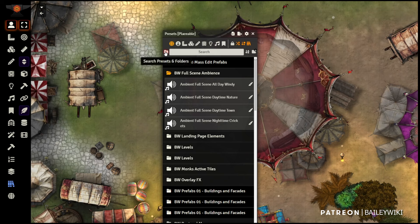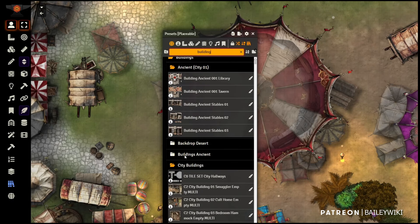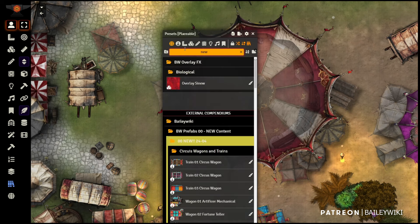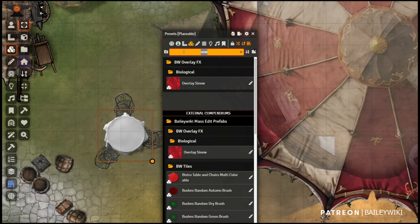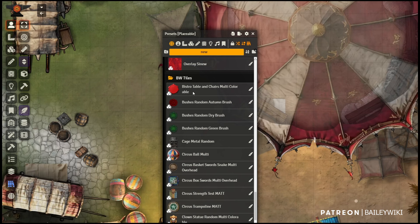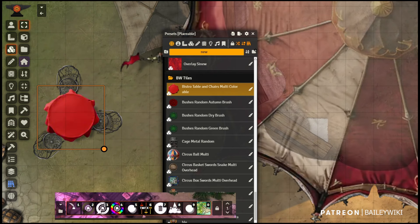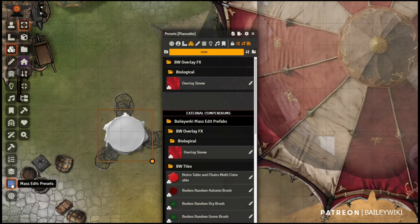You can toggle on folder search so as you type — say 'building' — you get all the buildings, whether it's in a folder named buildings, as a keyword, or as a tag. There's a new tagging system: type 'new' and you see all content from the recent release. The search is fuzzy, so you can search 'orc' and 'tent' and it produces anything with both words, even out of order. I really like this bistro — it's colorable, so you can change it to different colors.